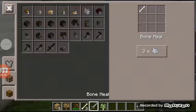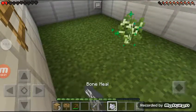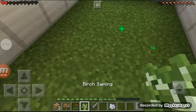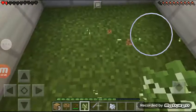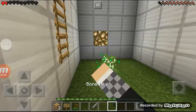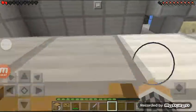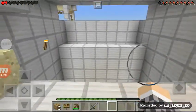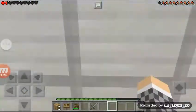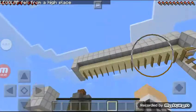Now I can make bone meal and then I can plant this here and make it grow. Whoops, I planted in the wrong place — let me plant it here and make it grow. I think that's what was supposed to happen but it didn't work, so I think I can just make this jump. Wait, yeah I think I can make it — nope, I cannot make it.